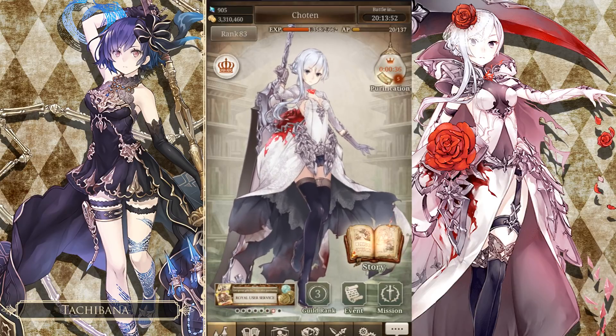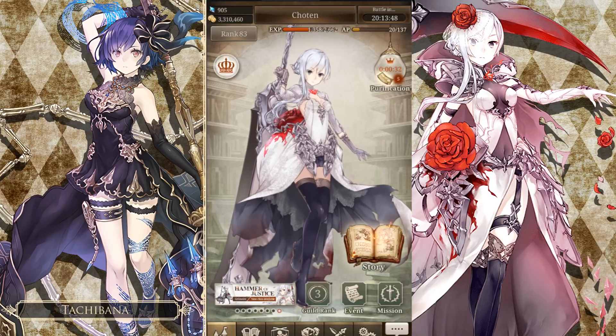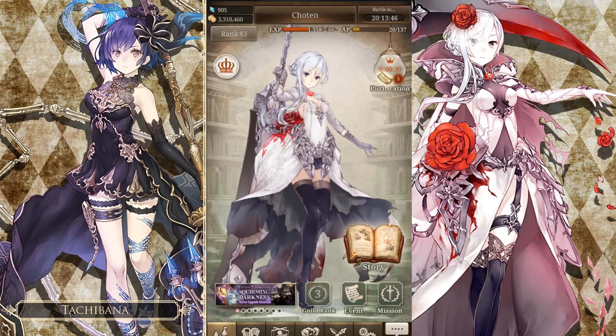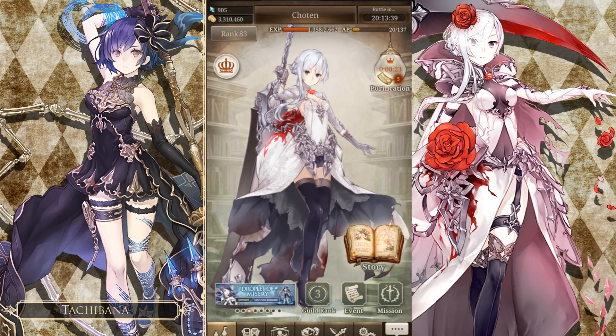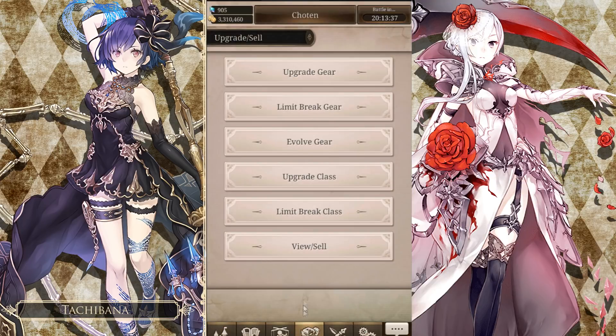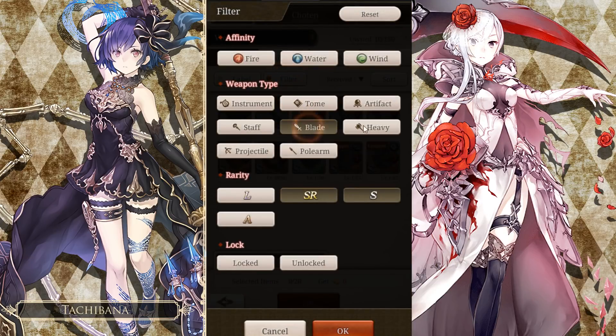What is up everyone, Tachi here. Today we're going to be talking about the absolute basics in terms of what you are looking for when you want to build your grid out. As you guys are aware, I have talked about it in terms of what skill you want as a DPS main. The skill that you want as a DPS main is actually called Dauntless Courage.